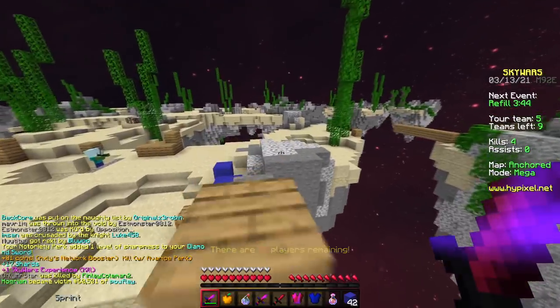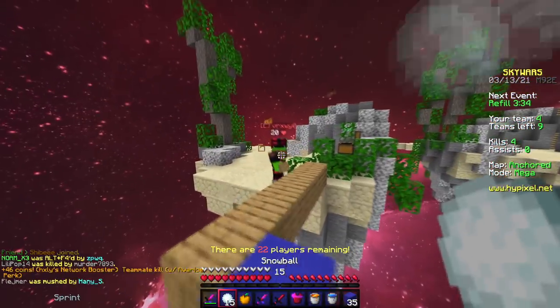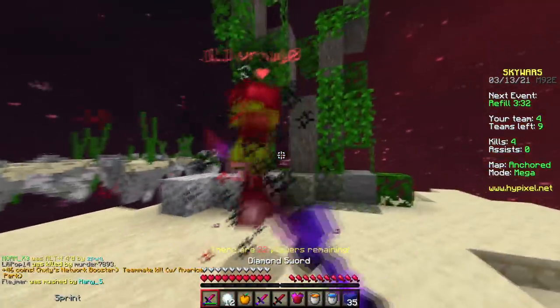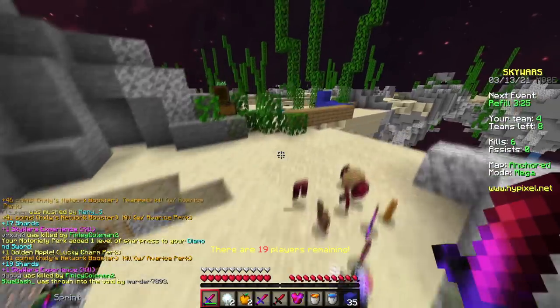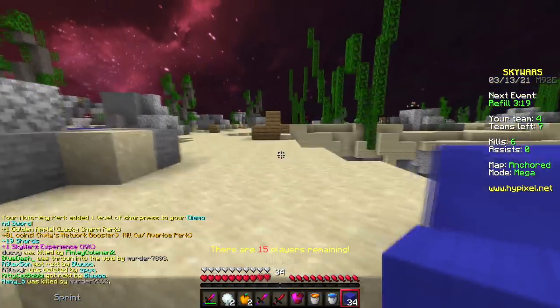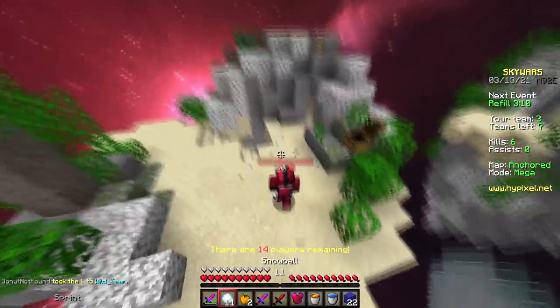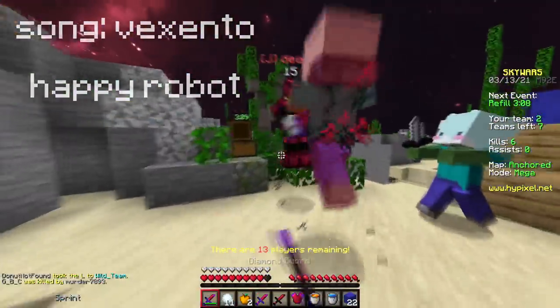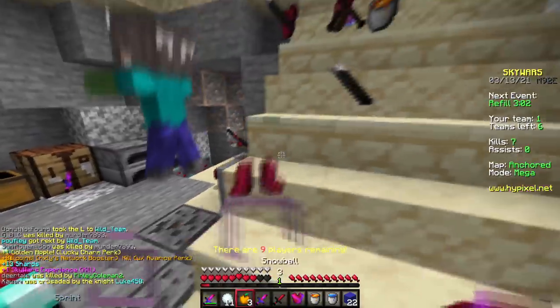I just got another sharpness — cool. You can try and get like a sharp 5. We already have a sharp 4. Oh, I have a sharp 5! Statistically, a sharpness 5 should take you 30 kills, so we got pretty lucky there. I have two necromancer perks too, which are just doing hella damage to this guy. He died so quick.